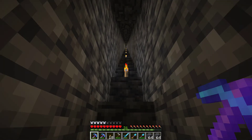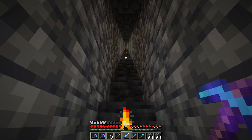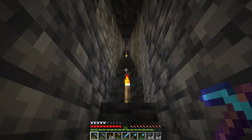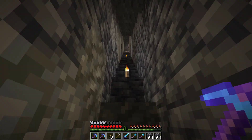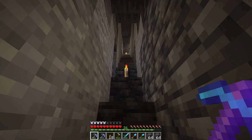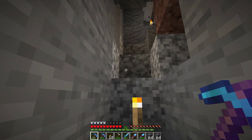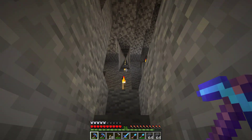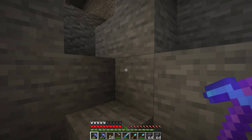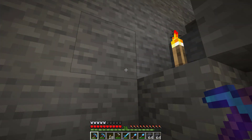Hopefully I'll be able to find a mob spawner. If not, I'm going to have to create a dark room spawner where you literally just build a dark room with a waterfall system that falls right down into a pit, and then you can easily kill the enemies. I could probably incorporate something with a hopper as well - I know those have become really popular recently.